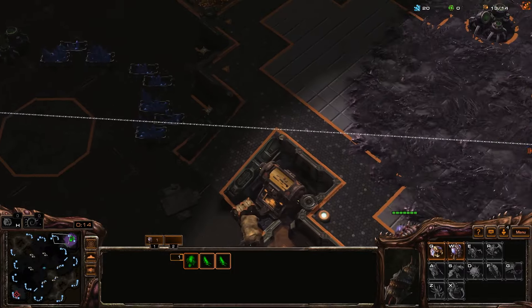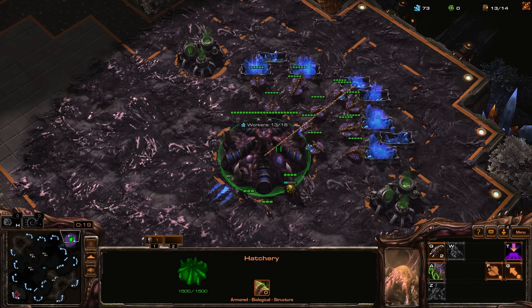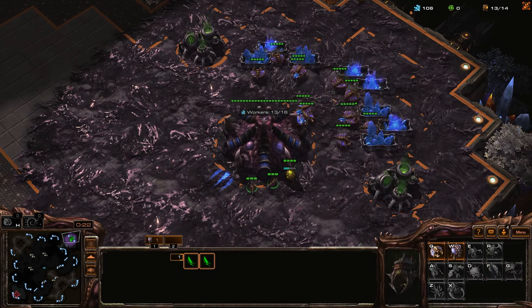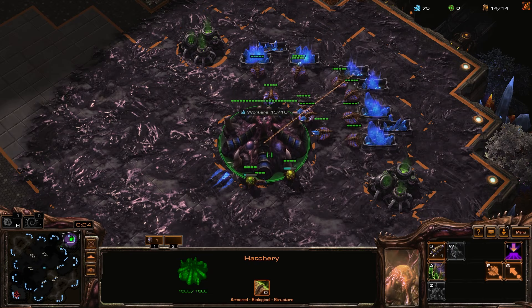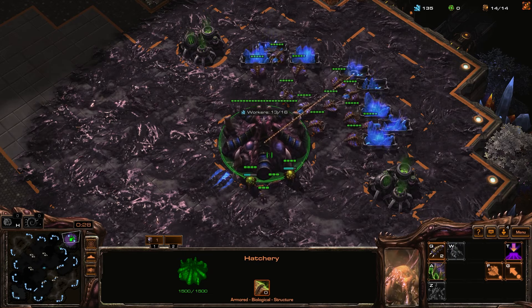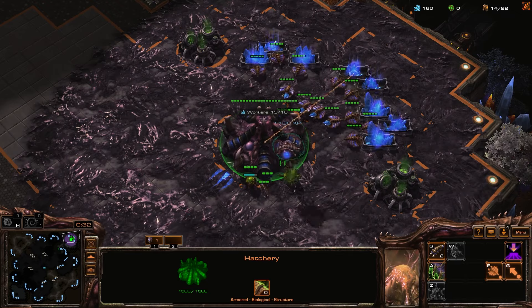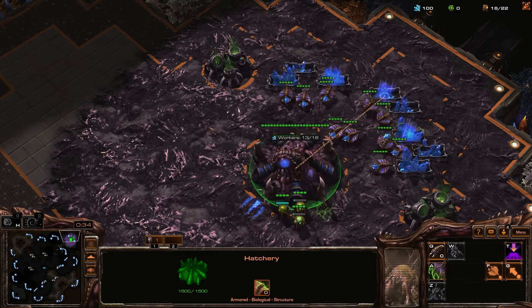Building another overlord here. Generally what I've been trying to do is I've been trying to go 2 base into mutas, but I've been running into problems with it. It's been making me think it might not be the best build. But the reality is that I don't think my build order — like it matters, but it's not gonna make or break anything at my current rank.